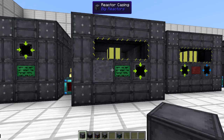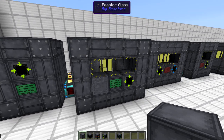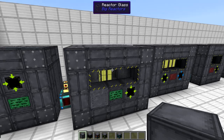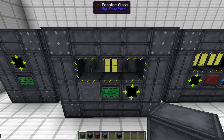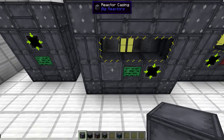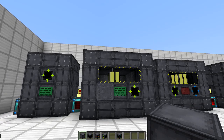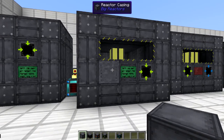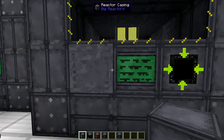The mod author has decided to rewrite the mod and changed the heat-to-power mechanic. Now the reactor cores will transfer their heat to the reactor casings, and depending on how big and how quickly that heat is dissipated through the reactor itself determines how much power the reactor generates.